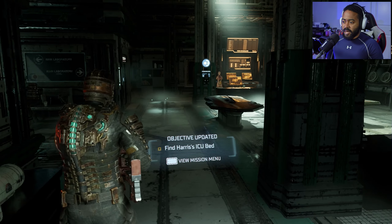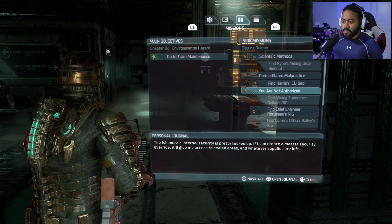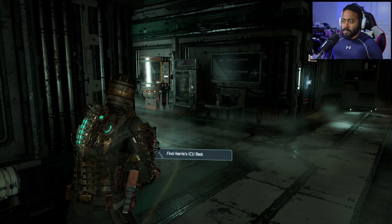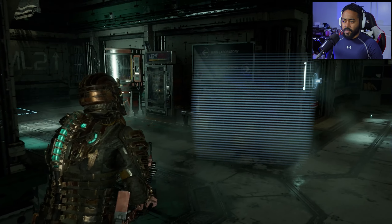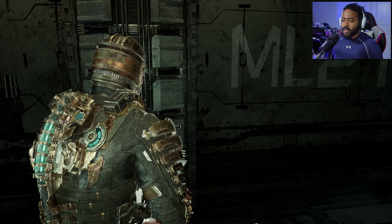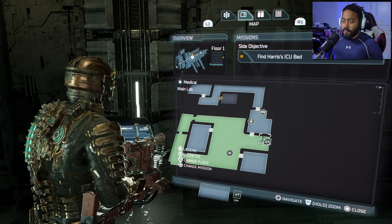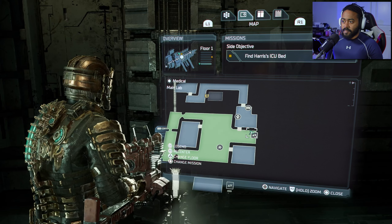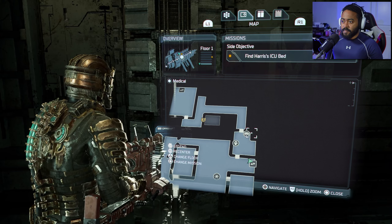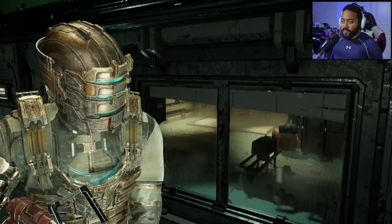'Harris - what did Mercer do to you? Authorize syncing logs and points of interest to rig locator. Thank you for your commitment to public health.' Scan tissue sample okay - find Harris's ICU bed. The ICU bed is still in medical - let's look at the map. It's on the next floor it looks like. Alright, let's go ahead and look for this.